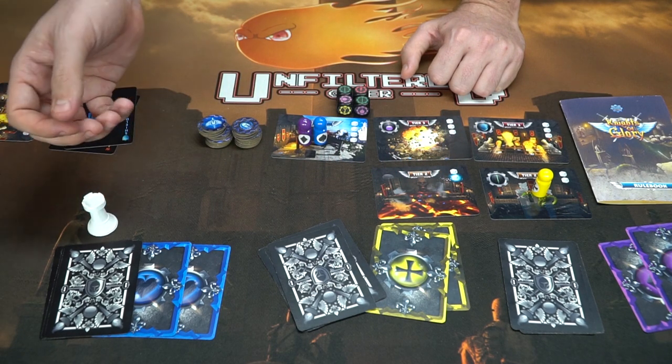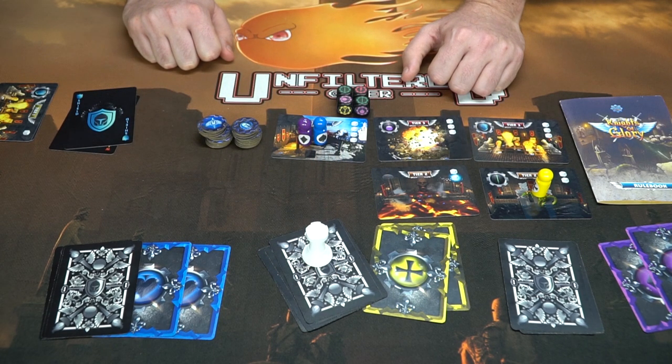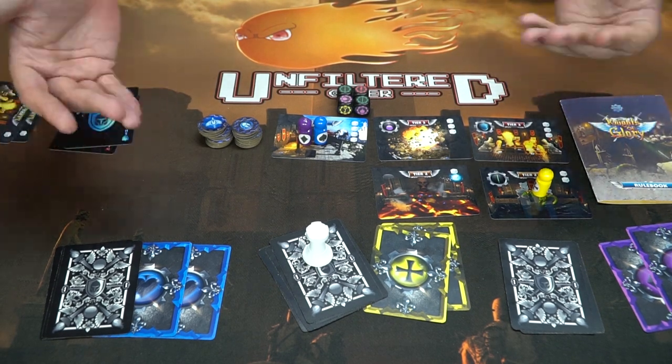After every round, players draw back up to their hand size, and the next round begins with the player in last place. When someone reaches the exit, there is no more drawing — whatever cards remain in hand are what you use for that final turn. You can always choose to advance until someone catches your bluff or you don't have enough cards to continue.